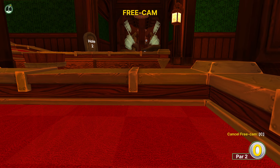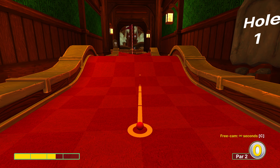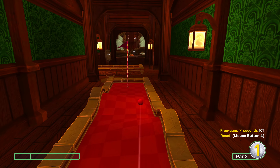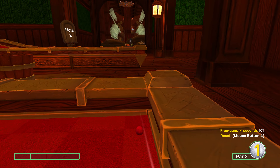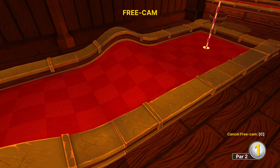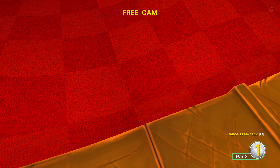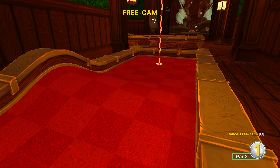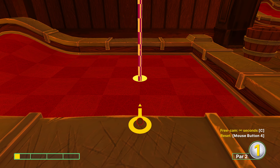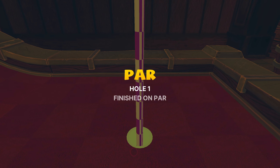So the first hole: you're going to aim halfway between this peg and this corner, 2.5 power, and release. Occasionally if your power isn't quite precise or your aim is slightly off, you might end up hitting this ramp and landing in this spot here, but even then it's an easy three or an easy reset. Trust me if you're just going for achievements, it's not worth overthinking it.